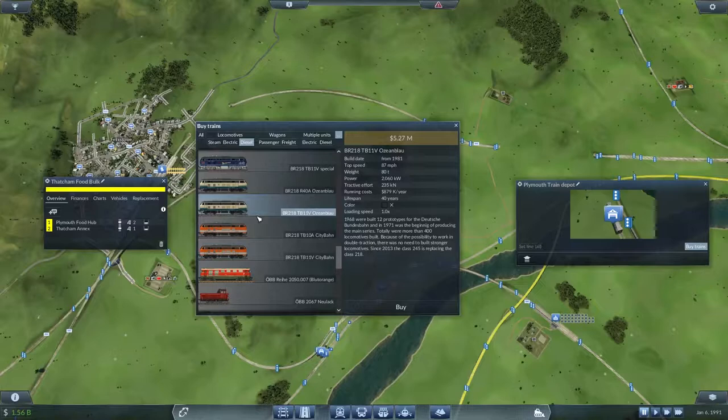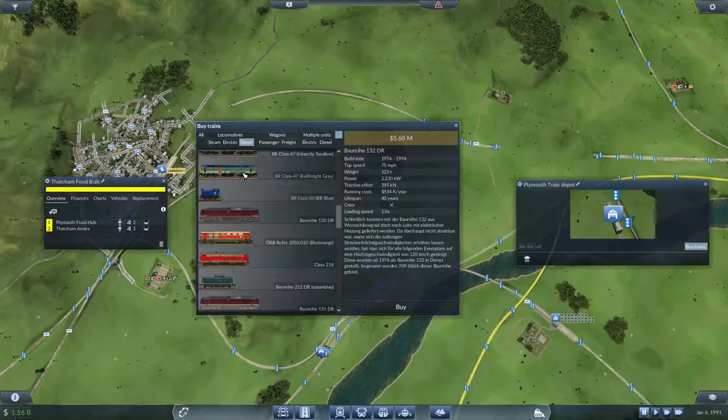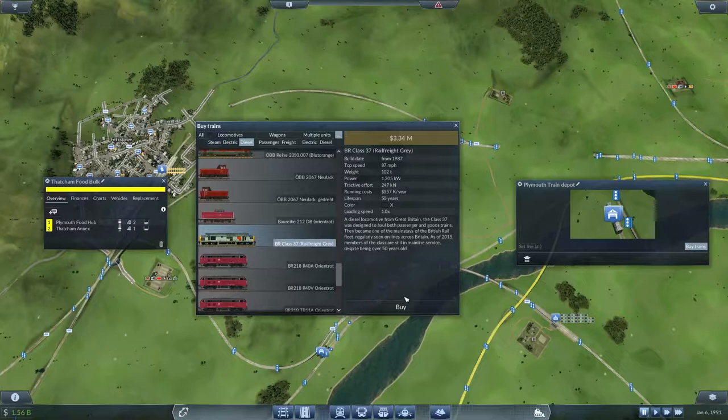You're quite nice — 218, you're all 218, two different liveries. I love these — they're nice and fast. And expensive. I think we're going too fast for our food wagons. Let's actually stick the British Rail 37 in there and see how that does.